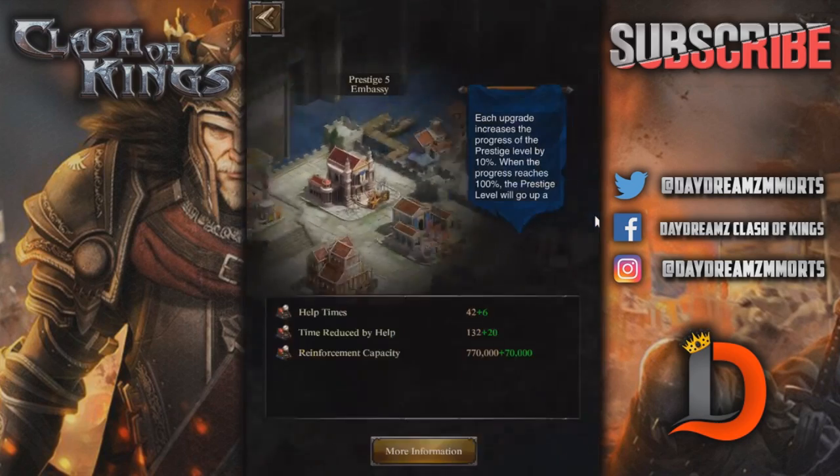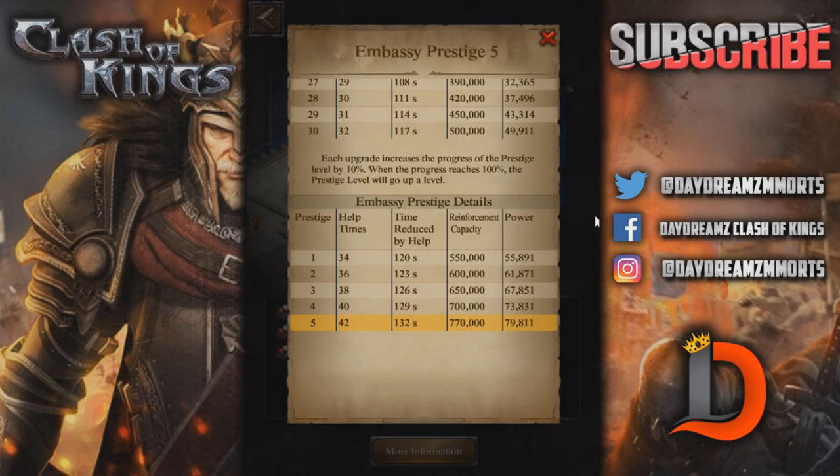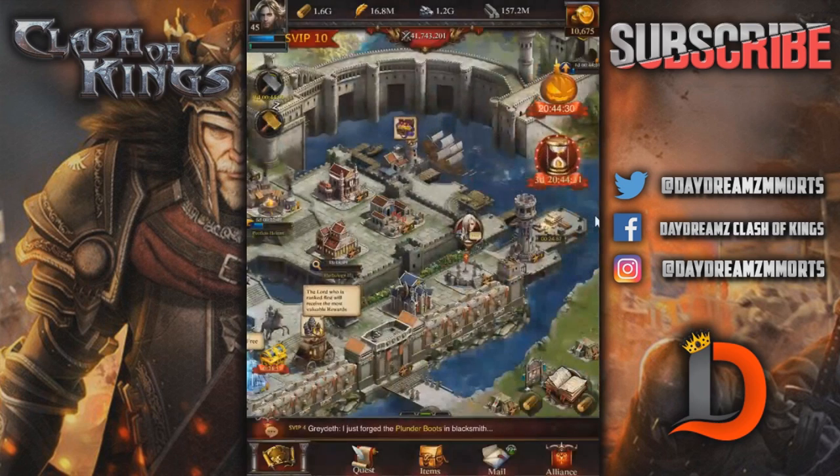Let's take a look at the Embassy. Of course, you need the Embassy to upgrade your Hall of War, so it's a very important building to upgrade — that's why I might have Prestige 5. It also increases your reinforcement capacity and time reduced by help, which is when you get help from your allies when you're making a building. It decreases by 132 seconds once you get to Prestige 5.